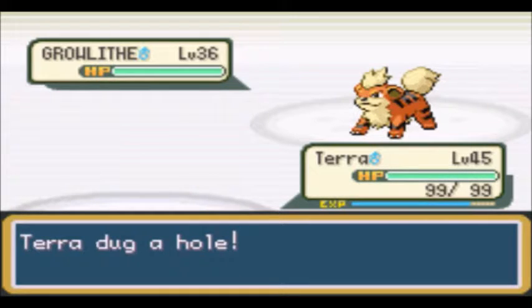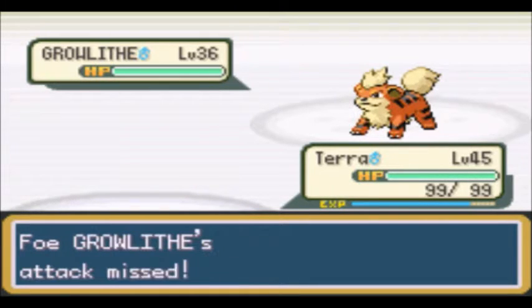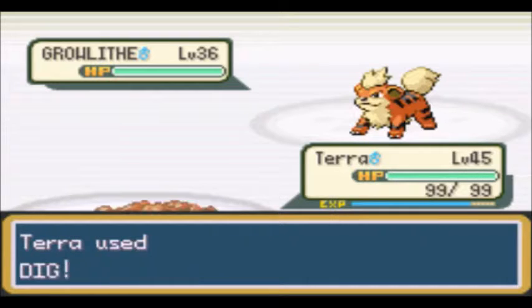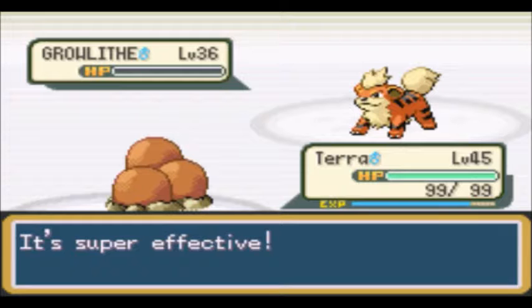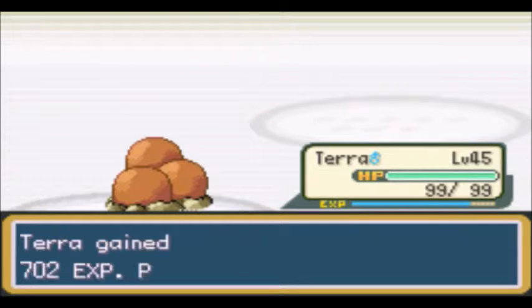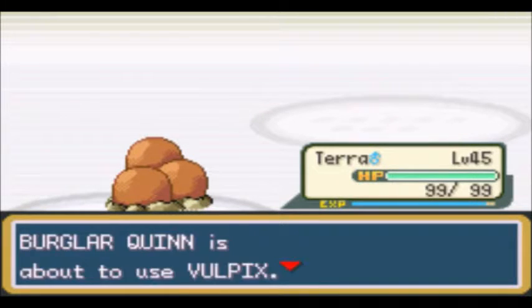So first off is a Growlithe — we're just going to dig. It tries going Takedown but misses because we're on the ground. This should kill. Yep. We just don't quite make the level.